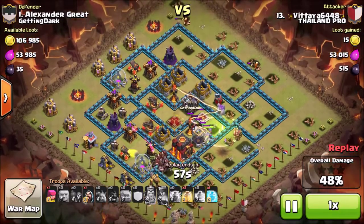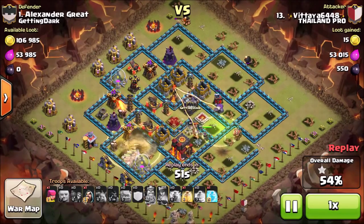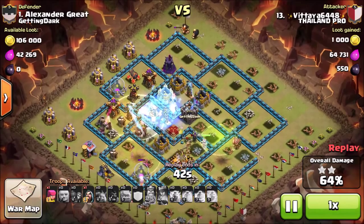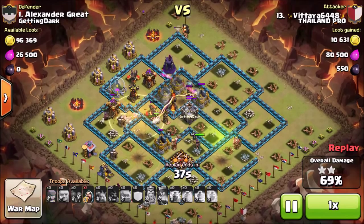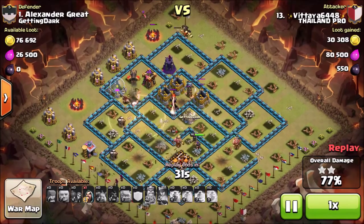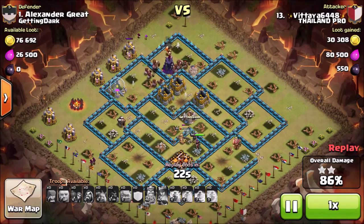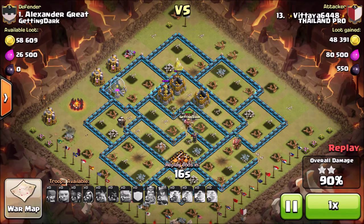There's the spring trap — with those anti-three-star bases they have very smartly placed spring traps and giant bombs. They don't use double giant bombs, which could definitely stop the Hog Riders from getting a three-star, but at the same time if you have your giant bombs too close together, an attacker could drop a couple of Giants or golems to destroy both giant bombs. So they try to space them out as much as possible. At this point all defenses are down and the attacker is just cleaning up the rest of the base.